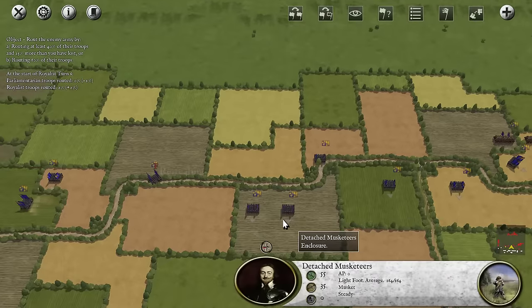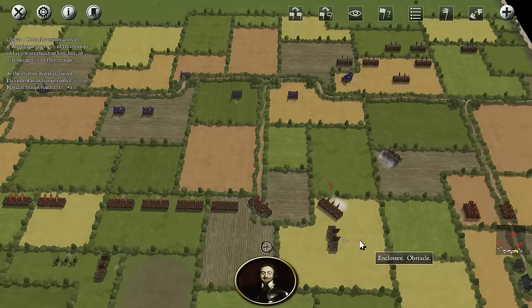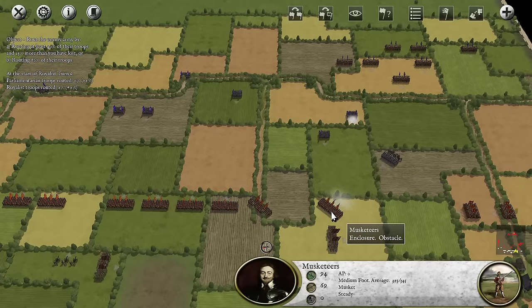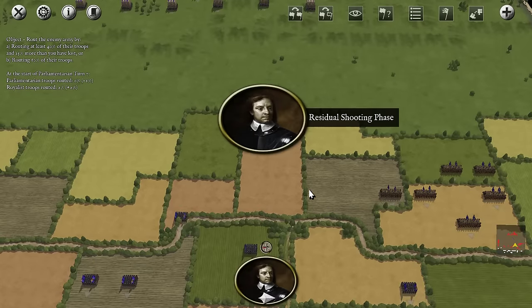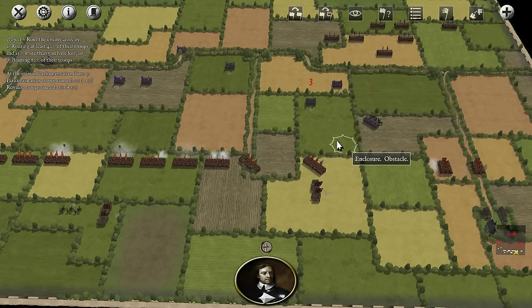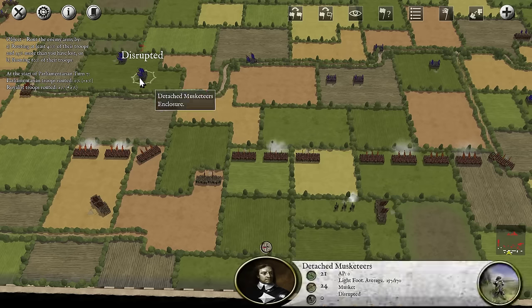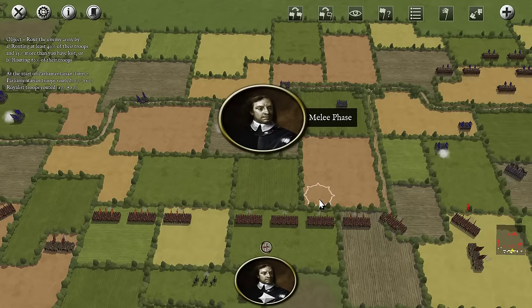We have some units retreating — they're moving at our position. Seven damage but 16 casualties — they're fragmented. Looks like a single charge now should be enough. Residual shooting... now we can return fire. Very nice, excellent! Disrupted. Disrupted.